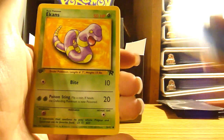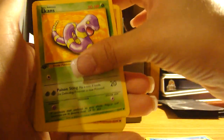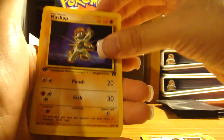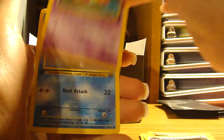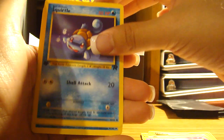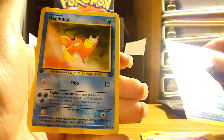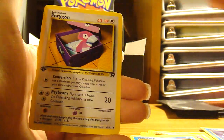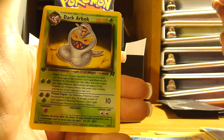Look at that — Arcanine, Mankey, Machop, Raticate, Slowpoke — oh it's Gyarados! Dark Muk, Porygon, and Dark Electrode.